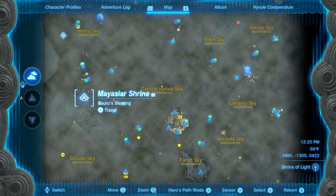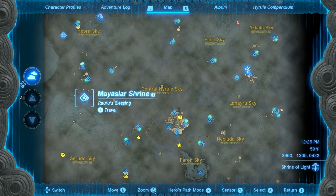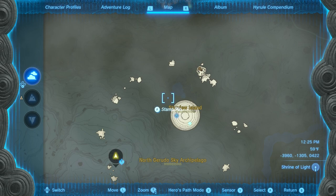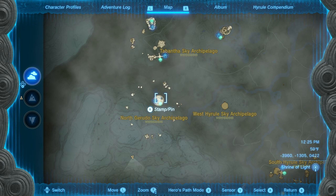Hey everyone, Sweet Johnny Cage here, back with another guide for The Legend of Zelda Tears of the Kingdom. This time I'm going to show you how to reach and create the Maya CR Shrine, which is a Rauru's Blessing style shrine. This can be found in the North Gerudo Sky Archipelago in this giant floating orb. Inside of this orb is a light reflection puzzle that I'll show you the solution for, so you can easily create the shrine for yourself.